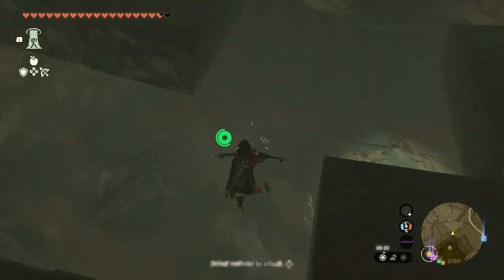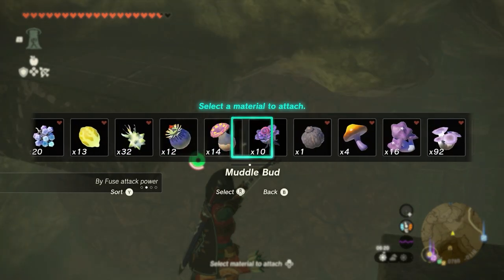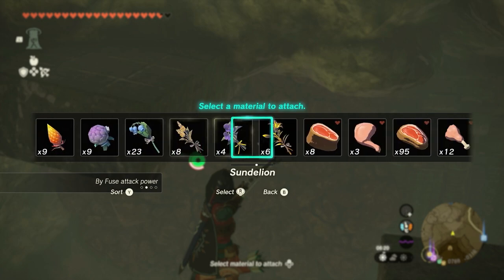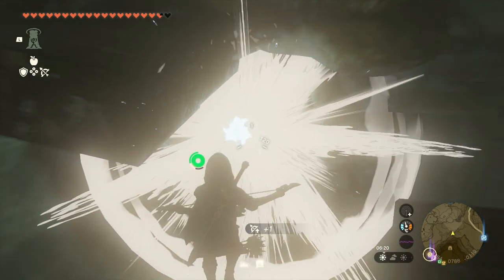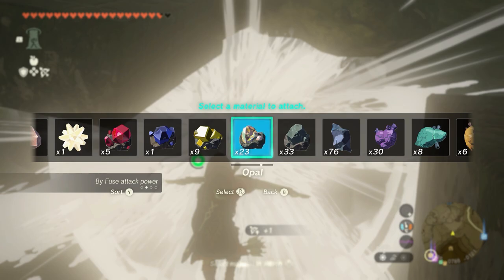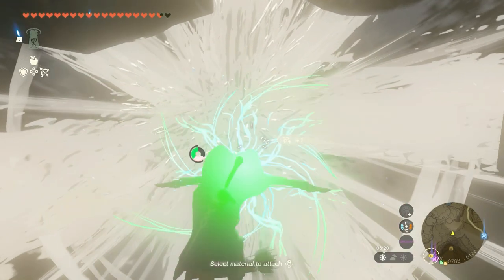Just jump down, draw your bow so you enter stasis mode, and search for the Opal. Remember, don't forget to get your x3 or x5 bow. When you get an Opal, fuse it and shoot it. Repeat this with a new Opal once more. Three times should be enough, but for better results use it four times.